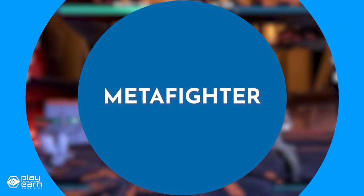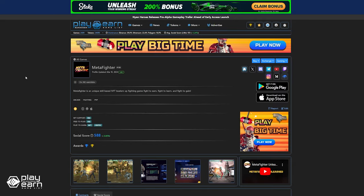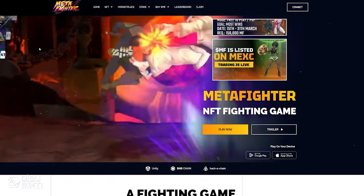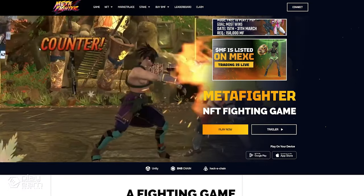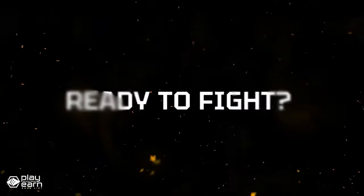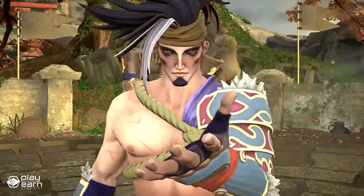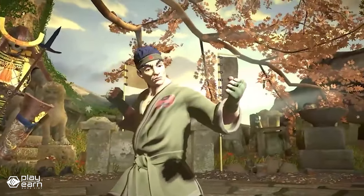The next game on our list is Meta Fighter. Meta Fighter is an arcade fighting game being built on the Binance Smart Chain. If you're a fan of arcade fighting classics like Street Fighter, Virtua Fighter, and Soul Calibur, then this game might be right up your alley. Meta Fighter is a skill-based, play-to-earn fighting game built for the blockchain that revives classic arcade fighting games with advanced graphics and blockchain technology. You can choose from a variety of fighters, each with their own backstory, stats, skills, and superpowers.